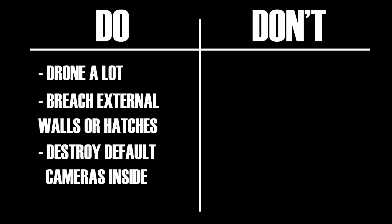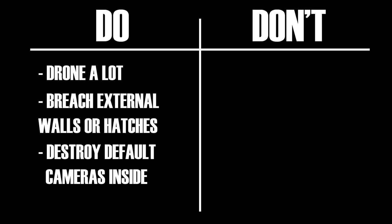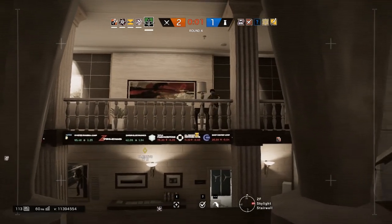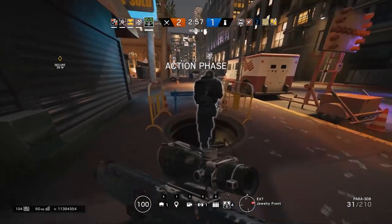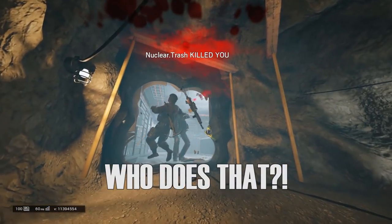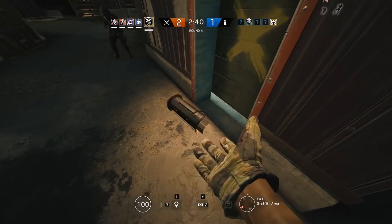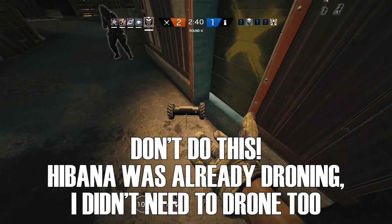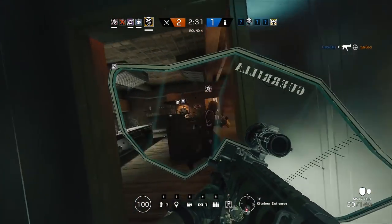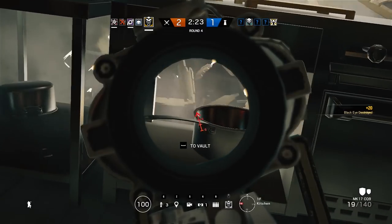Another big thing to do in the first minute is to destroy as many default cameras as you can. Once you memorize camera positions, it's very easy to sweep through and destroy all the defaults. Now for things you should NOT do in the first minute: number one is securing or planting on the objective in the first minute. Rush strategies do exist and work occasionally, but for the most part I don't think it's worth doing — especially with this trap-oriented meta where Ela and Legion slow down rushes a lot. Also, do not have multiple people droning at once. Having two is okay, but no more than that. It's incredibly frustrating when three or four people are on drones and only one person is pushing in.